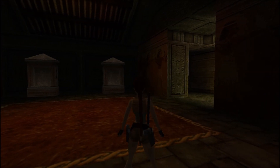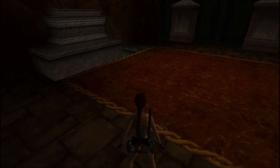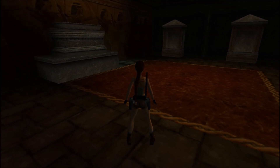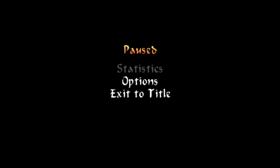We hear the growl of a terrible monster, Lara looks around, and then we find ourselves in the next level — a continuation of the Tomb of Semerkat called the Guardian of Semerkat. At least the namesake is similar. Hello and welcome everyone to Let's Play Tomb Raider 4: The Last Revelation, August 1.15 speaking.